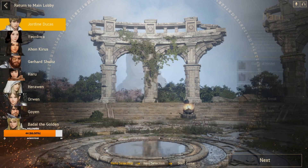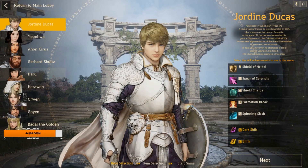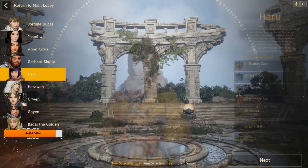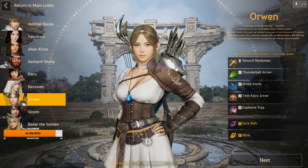Haru with Jordine — while Jordine has high damage scaling abilities, Haru does not, and Jordine can't set up well enough for Haru. Haru and Orwin also don't work because Orwin provides no CC unless she sets up the trap ahead of time. In team play you could bait the chasing team into the trap, but I don't think most people would synergize well with Orwin, with a couple of exceptions.